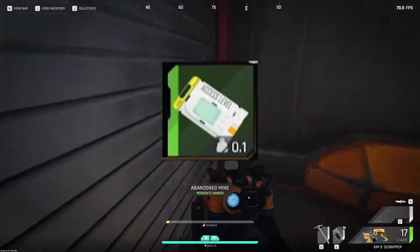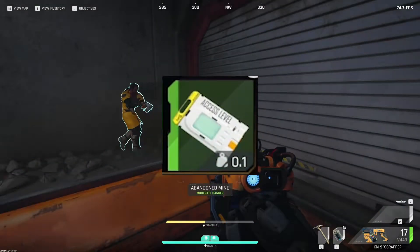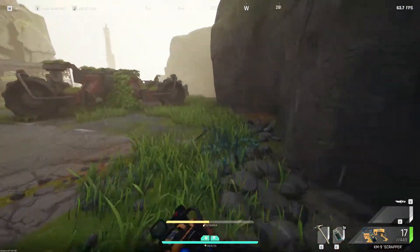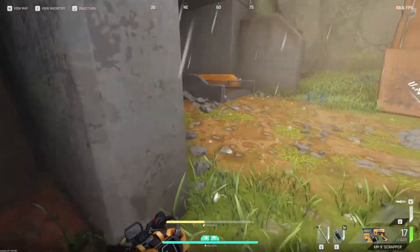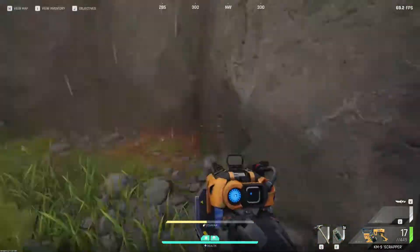In order to get into the Abandoned Mine, you'll need the Abandoned Mine key. As far as I know, all keys are RNG-based loot spawns and don't have static spawns, meaning you'll need to farm jackets and small white containers for keys. I'll be making a key farming video, so stay tuned for that.